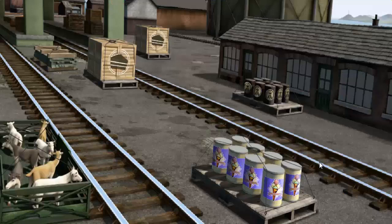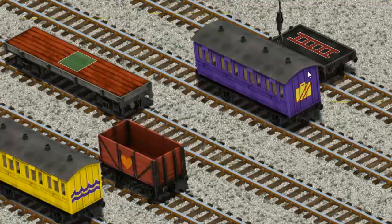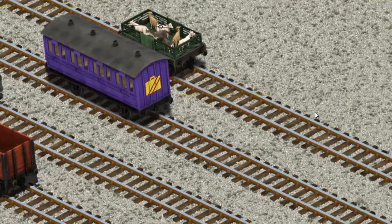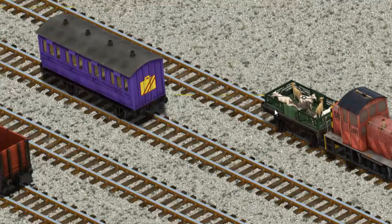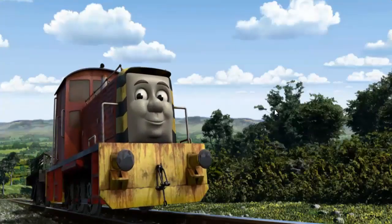Thomas and his friends have many deliveries to make. Salty must deliver the goats to Farmer McColl's farm. Show Cranky where you found them. Let's lift and load. Now the cargo must be loaded. Salty set out for Farmer McColl's farm.